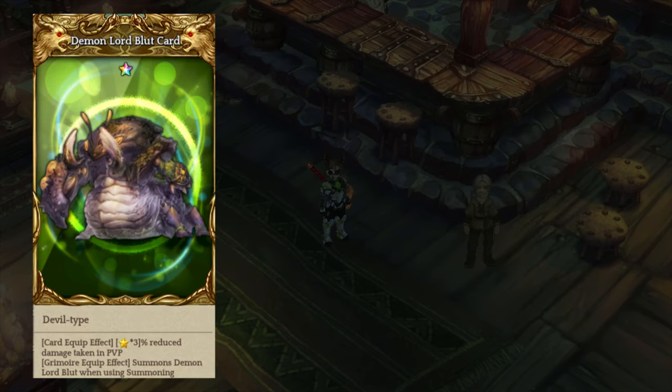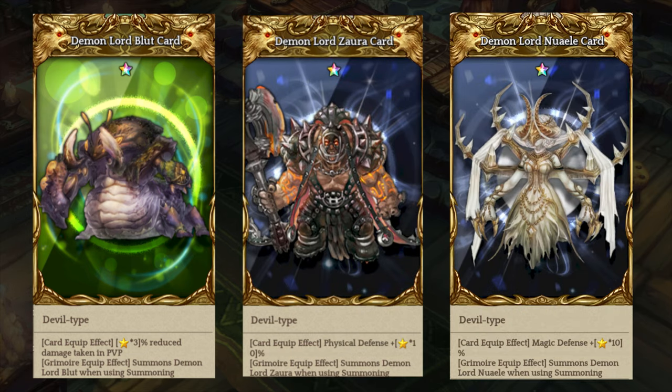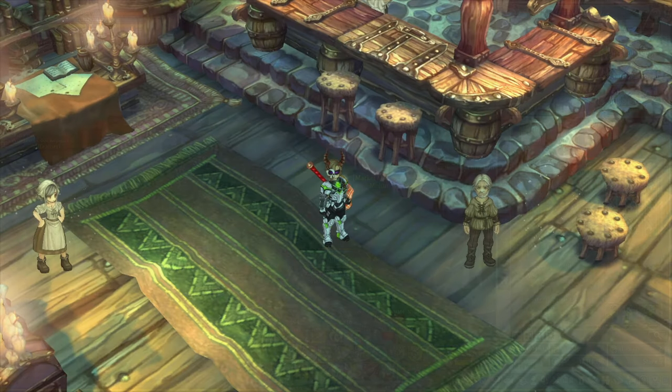Next, we have the Demon Lord Blood card. This one is well known and used in PvP content like Jamfuse, GTW, and TBL. It gives you 3% damage reduction in PvP per level and per star. If you love PvP, I recommend the Demon Lord Blood card. The next two are Demon Lord Zara and Demon Lord Noelle, which are more situational depending on what boss you're fighting — especially for joint straight ball and wicked boss rank. Guilty does a lot of magic damage, so I recommend using Demon Lord Noelle for that.